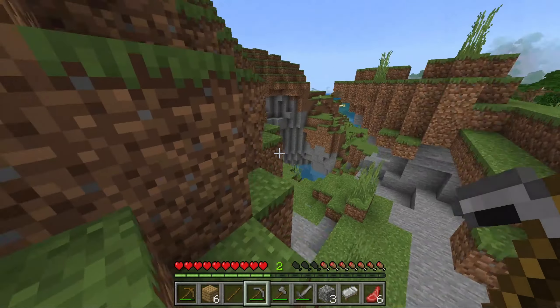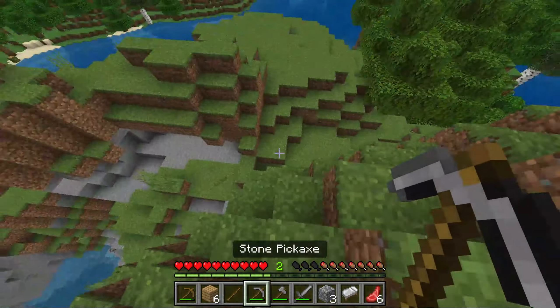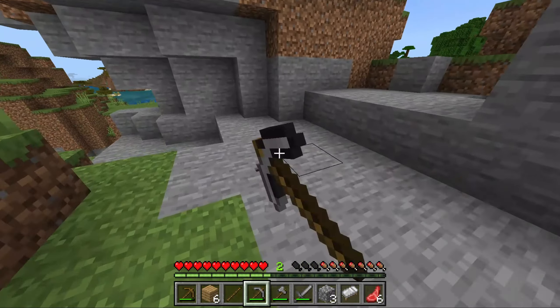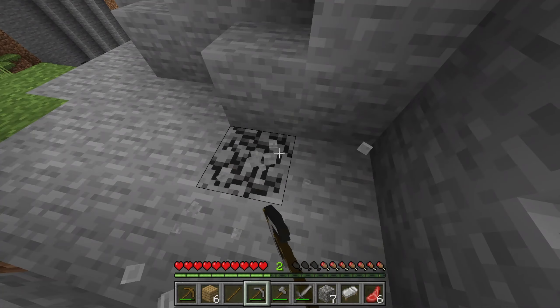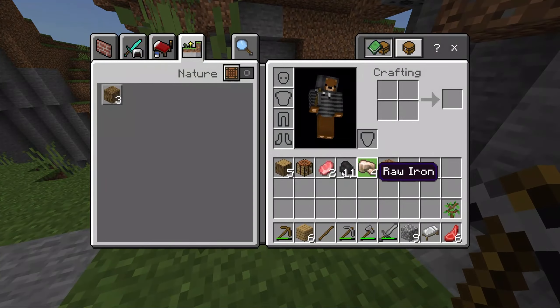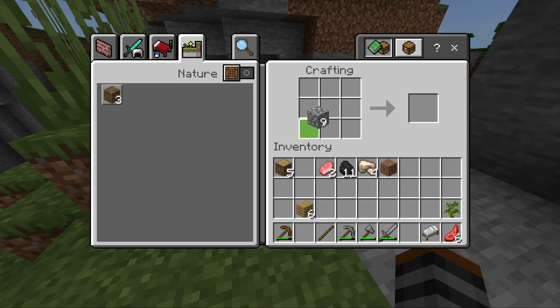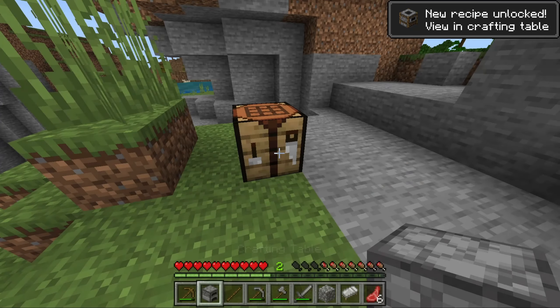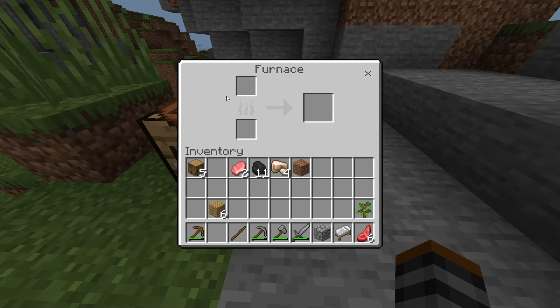Four pieces of iron is about enough, but get as much as you can since iron is great for making better tools. Now the reason I said to get more stone earlier is that you can make a furnace with nine pieces. Bring up your crafting table, place it down, open it, and with a pattern like this you can make a furnace with your stone. Place your furnace down with right click and open it.